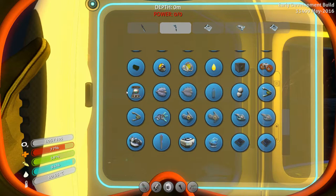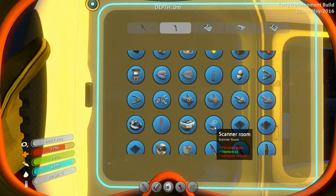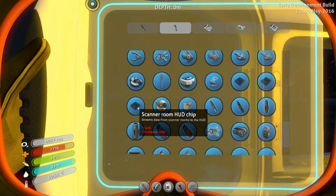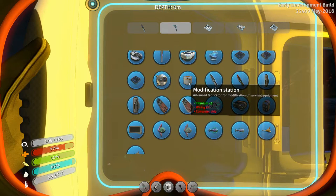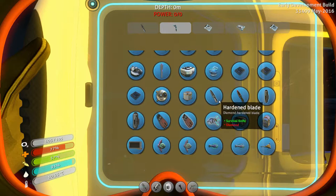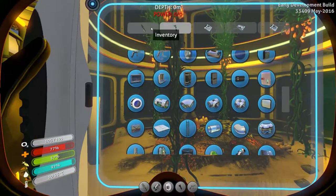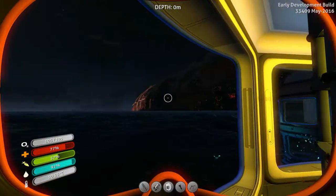I built this small base and I got bio-reactor blueprints, the Seamoth, the Moonpool, the scanner room - apparently there's several of them, because this is new, I haven't tried that yet - as well as the camera drones, the modification station, which I didn't have last time. I also found blueprints for the batteries, the repulsion cannon, and the radiation suit.